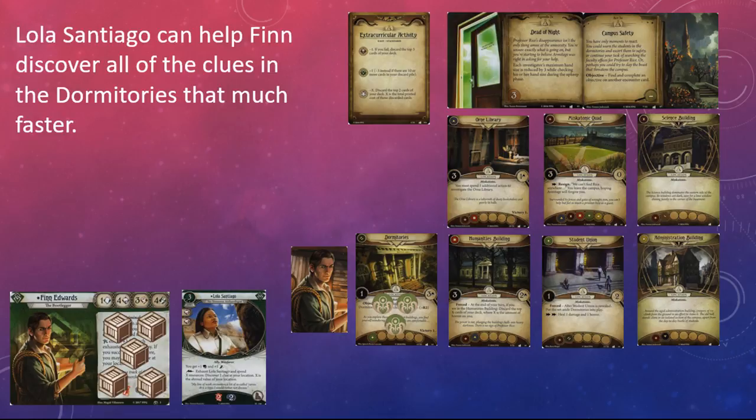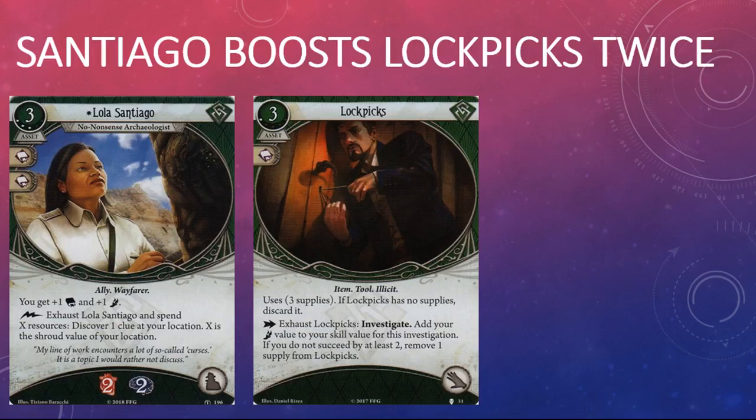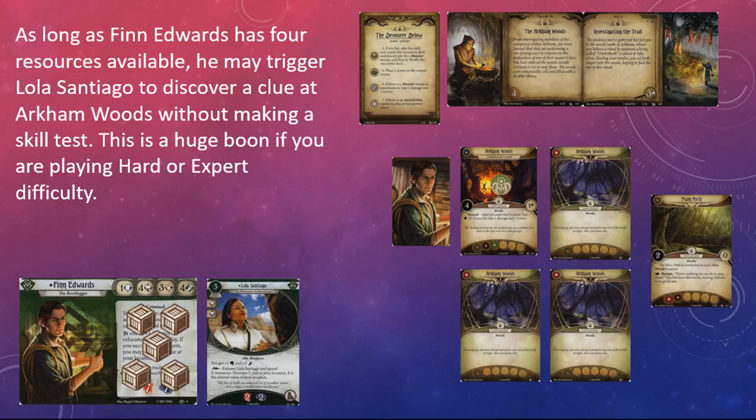Santiago also makes Lockpicks even better, which I didn't even know was possible. If you're stuck at those high shroud locations, Finn Edwards has a skill value of 10 during investigate actions with this combination in play, and the other rogue and off-class rogues aren't that far behind him. Between Santiago's ability and the Lockpicks, rogues have multiple options to tackle those high shroud locations, which I think is very thematic for the class that should be very good at poking its nose in the darkest corners of the world.